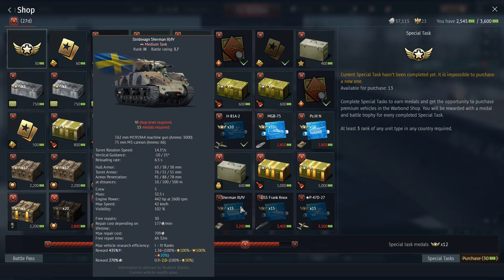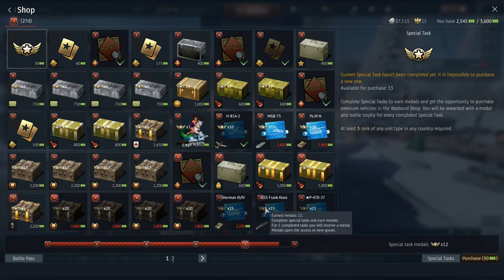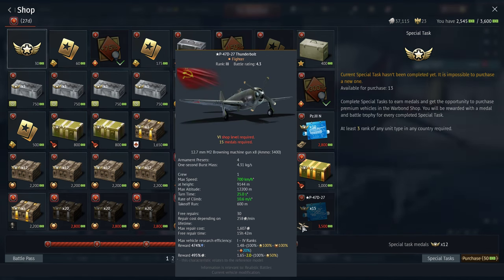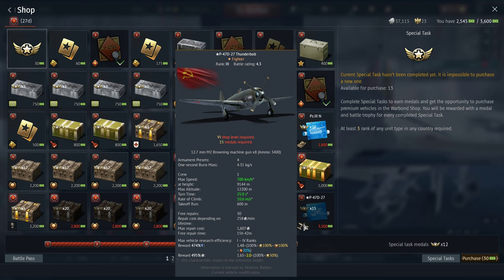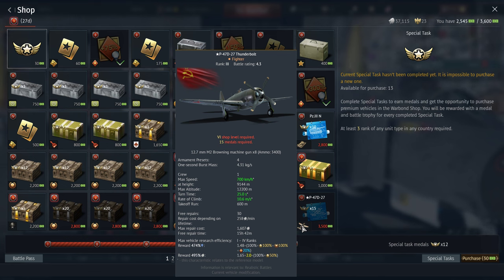The current top tier vehicles available are currently a Sherman for Sweden, a destroyer for America, and then the P47 for Russia. I'm currently working towards getting this one because I do really like the P47 and how it plays.